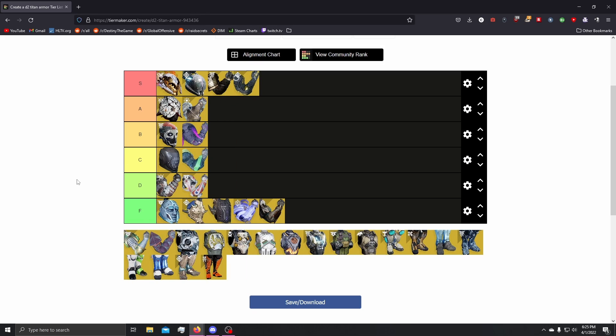Next up, we have Aeons. Aeons — as I told you guys in the Warlock video — Aeons for each of the classes is just instant S tier. The ability to make heavy ammo for free for your allies with no effort just by doing a finisher on a champion is just such a nice thing to have in all levels of content. Finishing mini bosses or bosses to get free ammo — why wouldn't this be S tier?